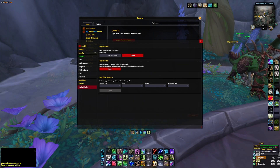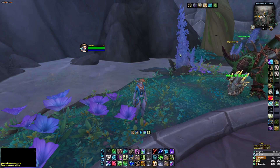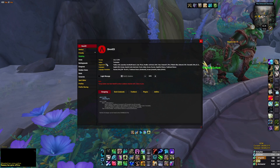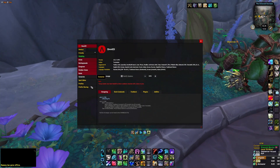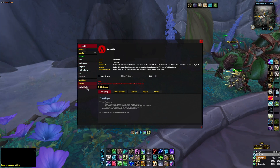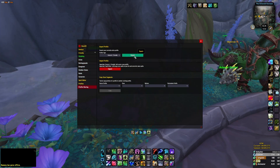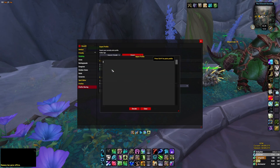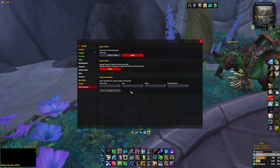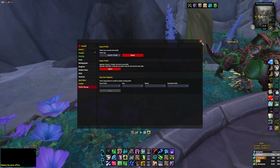The next add-on is OmniCD. If you've seen my PvP videos you'll know that I track all the cooldowns of my party members — this is the add-on that does that. Once again I'm going to share the export code. All you need to do is import it and click decode and you will have the same profile setup as me.